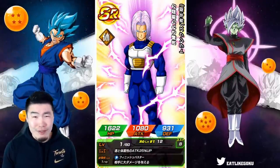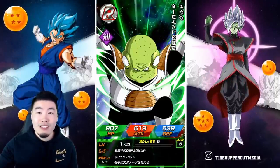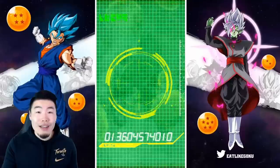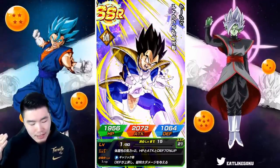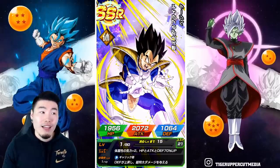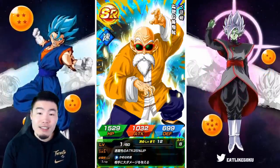I'm sure that's gonna happen in the future — they gotta keep doing things bigger. We have 55 right now, but in the future there's gonna be 60, 70, 80, and eventually 100-unit multis. Okay, so we got the Galic Gun Vegeta! I actually don't have him, and once he awakens he's extremely good for the Legendary Goku event. I'll take it — that's our first SSR!